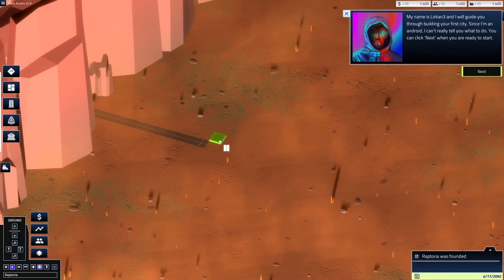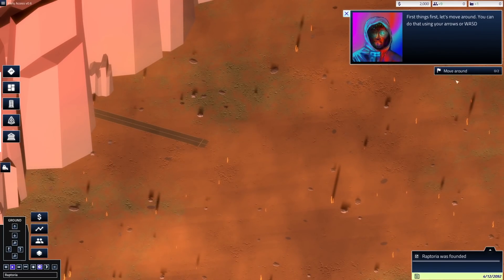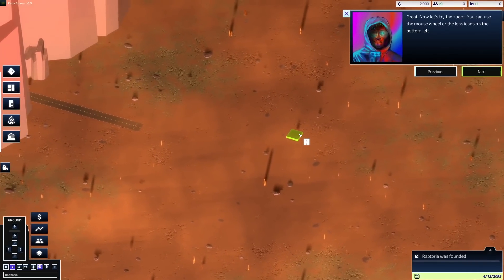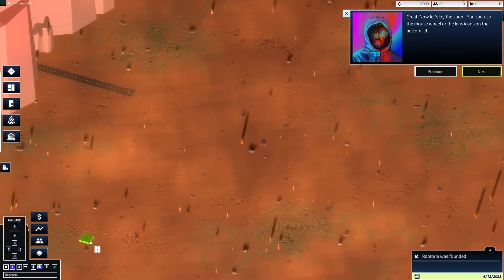My name is Lurkin3, and I will guide you through building your first city. Since I'm an android, I can't really tell you what to do — you can click next when you're ready to start. Well, you're telling me what to do, though. First things first, let's move around — you can do that by using the arrow keys or WASD. Now let's try the zoom. You can do it with the lens in the bottom left or zoom in or out this way.